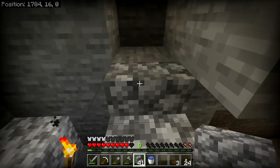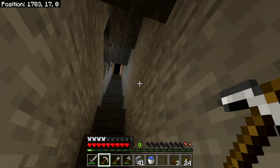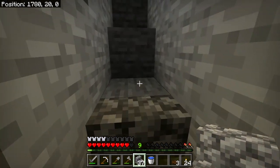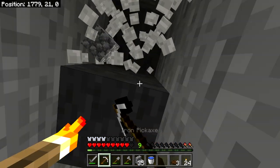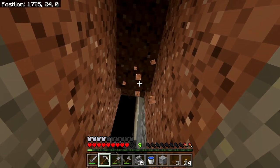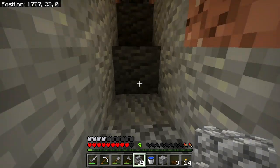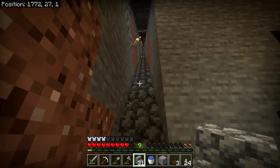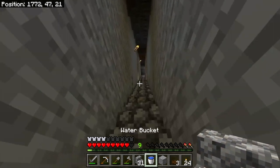We're just going to set these stairs here as we go up. The staircase is a little too narrow. I'll show you how slick the stairs can be with the rest of the staircase going up. Look how nice that is — I'm not even jumping. That is the way to go.